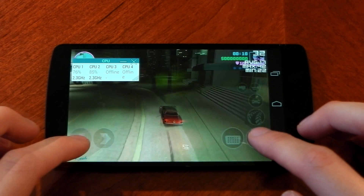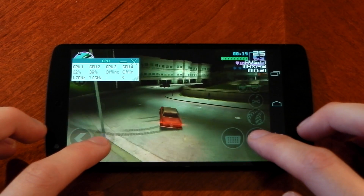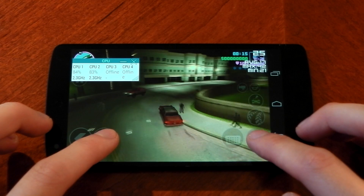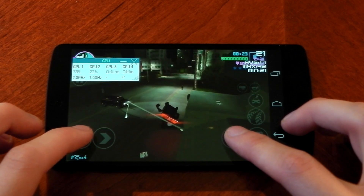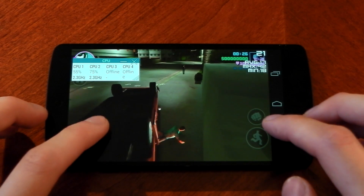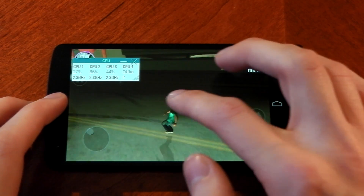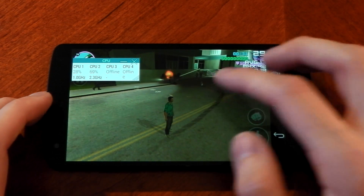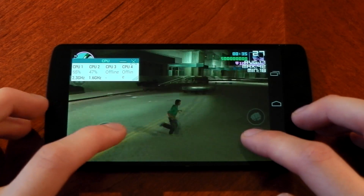This is at maximum draw distance and maximum resolution, and when you take those two things into account, it's actually pretty impressive. Checking out the CPU monitor, around 90% of the time only two cores are active, sometimes activating the third when it needs it. Forcing all four cores online would probably be smoother, but it would generate more heat and reach the throttling point quicker, so it's not really worth it. We're still at the maximum frequency at 2.3 GHz, so we haven't been throttled just yet.